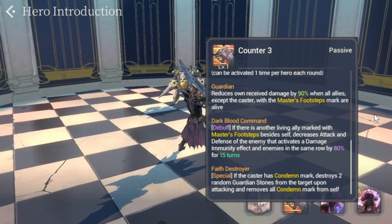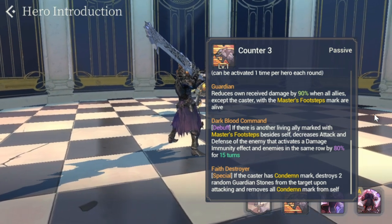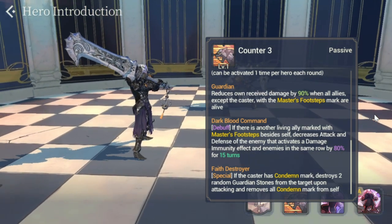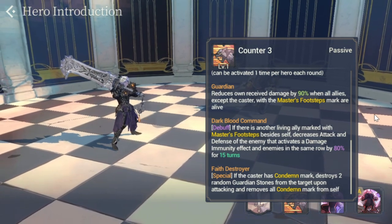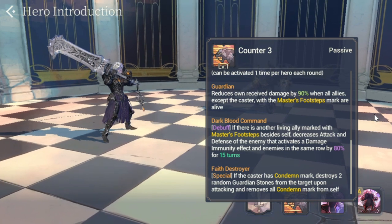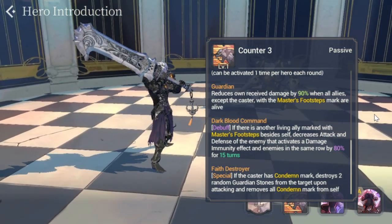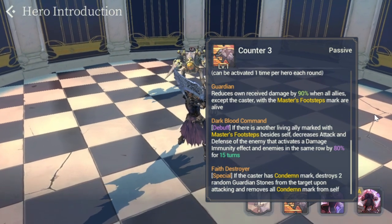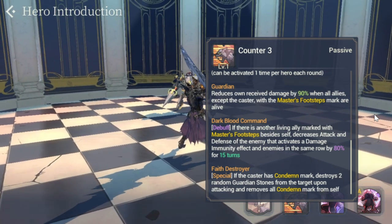Dark Blood Command Debuff — if there's another living ally marked with Master's Footsteps besides self, decreases attack and defense of the enemy that activates the damage immunity effect, and enemies in the same row, by 80% for 15 turns. So not only Tantaloc gets affected — your entire front row, for example Talia, Iris, and Tantaloc — all three will be hit by the 80% decrease in attack and defense. Absolutely bonkers.